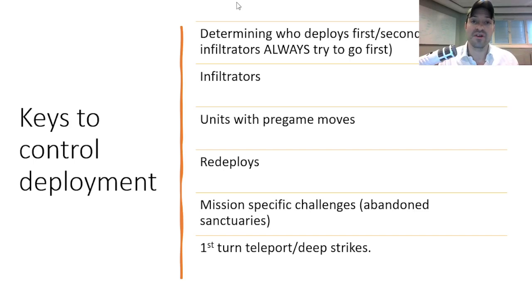Then you have to talk about redeploys. Some armies can redeploy certain units after the entire deployment phase is done — some before you determine who goes first, but most after. This is really important: if you're going against an army with a bunch of redeploys and they're super defensive, if they get first turn, all they have to do is redeploy aggressively and you can be really screwed. There are also mission-specific challenges, such as Abandoned Sanctuaries where you cannot infiltrate or pregame move — nothing in no man's land before the game starts. Lastly, consider first-turn teleports or deep strikes, such as the teleport spell for Thousand Sons, drop pods for Marines turn one, or Eldar Falcon grabs. You may need to screen your backfield against an enemy alpha strike from deep strike.